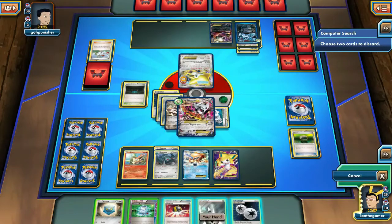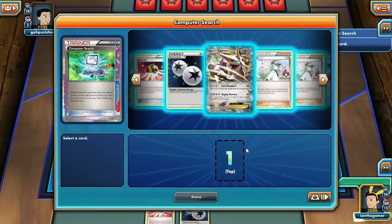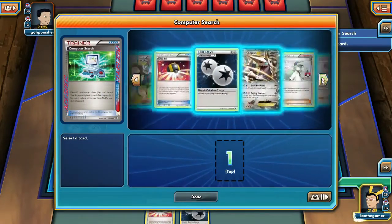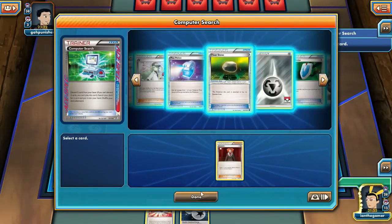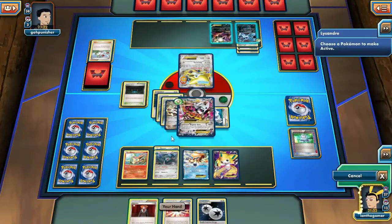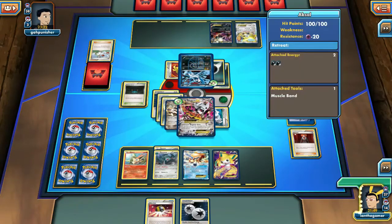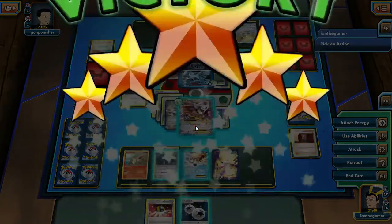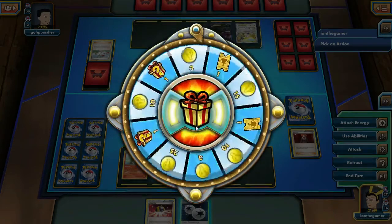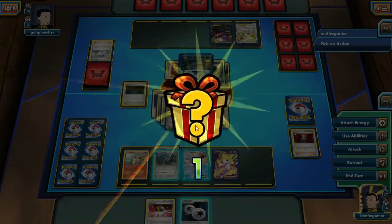Get rid of the Bronzor and the other energy — never hurts to have energy in the discard. I can't quite figure out what to use with Metal Link right now. But let's get rid of that Absol — it's 100 damage, and it is a game pass. I think we're going to play another game here.